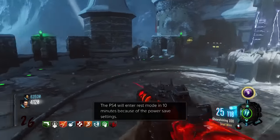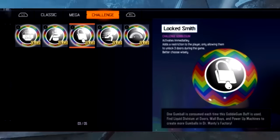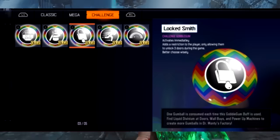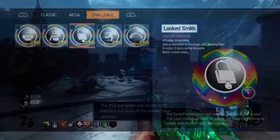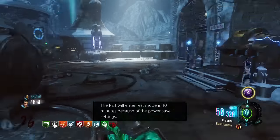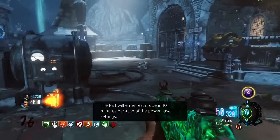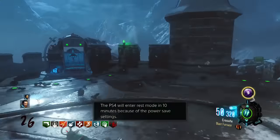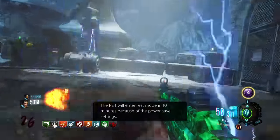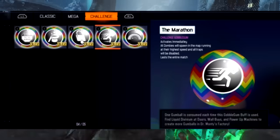Moving forward, we have Locksmith. It adds a restriction to the player, only allowing them to unlock three doors during the entire game, which is just crazy. You need to know exactly what doors you need to open — that's all you're going to open. So obviously something like keeping the Juggernog area open, you need power, and that's really it. It's going to be pretty interesting to figure out which doors you would open.